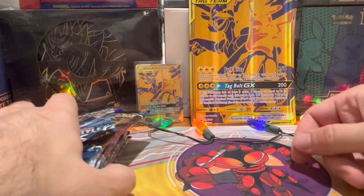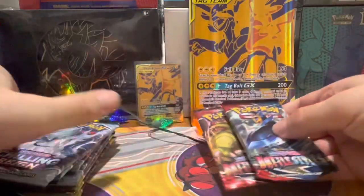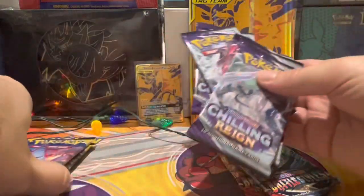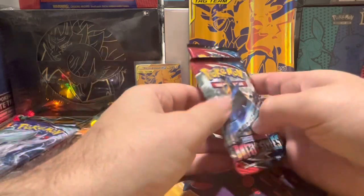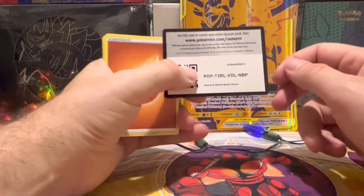Con Fam, we got the box open. There is the promo and the jumbo. In this box we got two Battle Styles, five Chilling Reign, and three Evolving Skies — three different sets. Today we're going to pull something good that we have never pulled before. I can feel it. Okay, here we go!